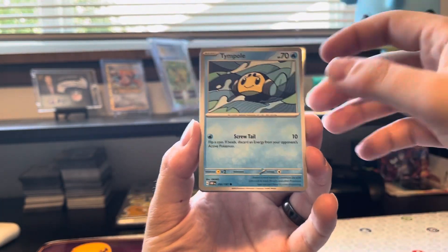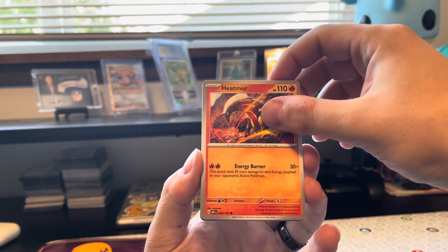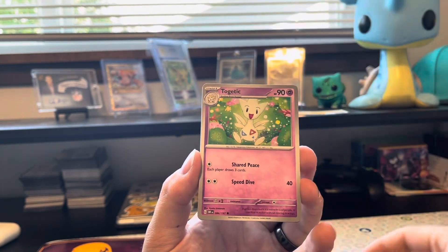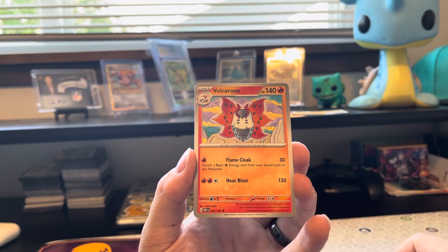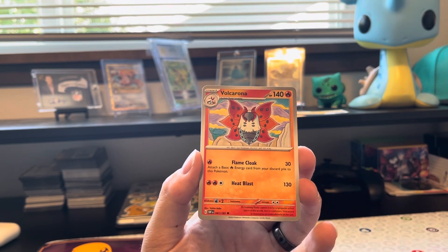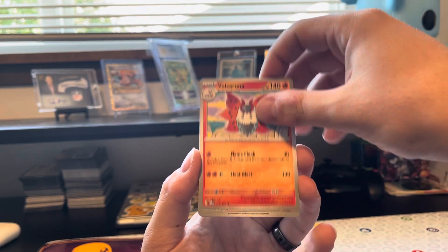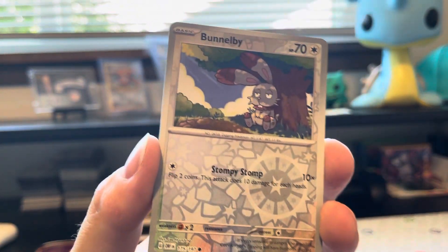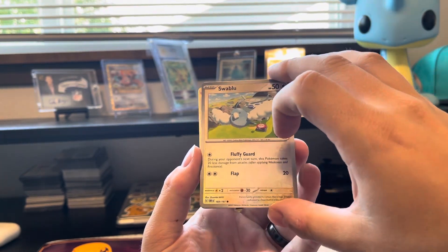We've got a Tympole. Let's look at some of the art here. That looks pretty good. Heatmore looking fierce. You've got a clay-looking Lillipup, Toxel, Togetic, Polteageist. I absolutely love Volcarona — top five favorite Pokémon of mine. I love that this is like a colored pencil rendition with the mountains in the background. Shout out to Yukiko Baba for that one. Look at this Bunnelby — what a goofball, looks so smug for whatever reason.